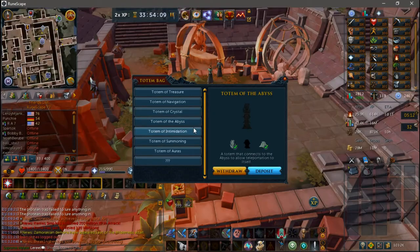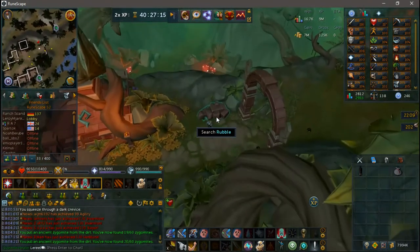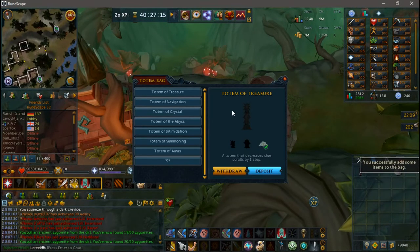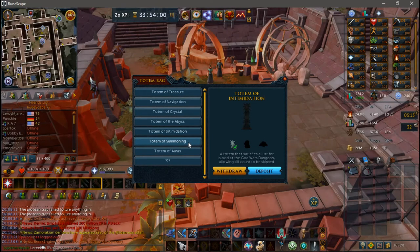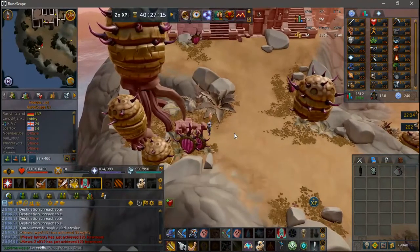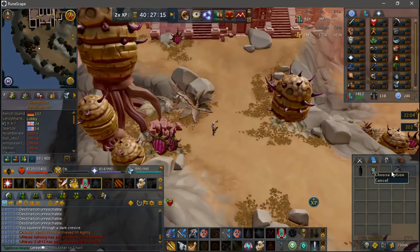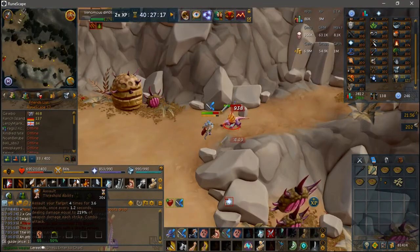The Crystal Totem reduces the Elven Clan lockout period when pickpocketing in Prifddinas by 25%. The top is obtained by training Agility, the middle is found in some rubble on the North Ruins south of the Feral Dinos, and the base is bought from the Urby-Werby shop. The Abyss Totem allows teleportation to itself when placed, using the Anachronia Teleport spell. The top is bought from Urby-Werby, the middle is obtained randomly through Big Game Hunter, and the base is found by searching rubble in the ruins on the south side of Anachronia. The Intimidation Totem completely removes the kill count needed to get into any of the God Wars 1 bosses except for Nex. The top is found in rubble on the north-eastern ruins, the middle is obtained from the new Slayer Master after helping her with a mini-quest, and the base is obtained randomly from killing slayer monsters on the island.